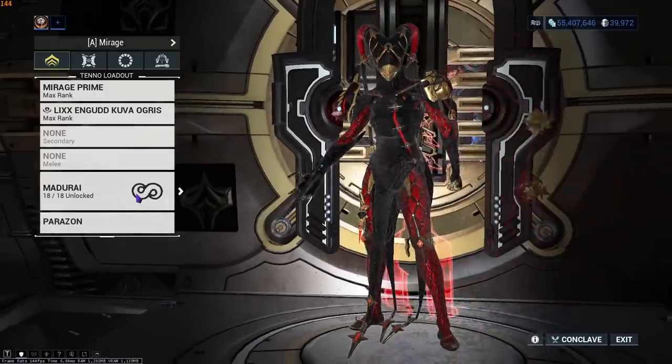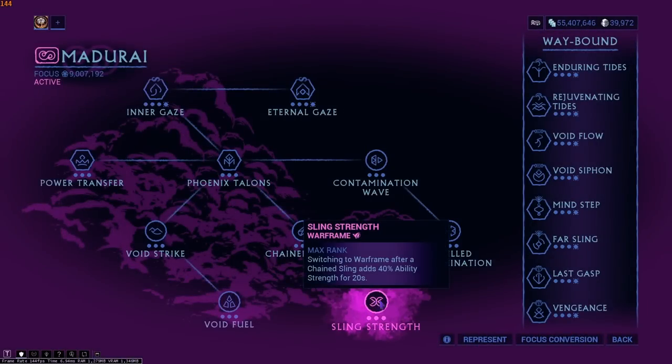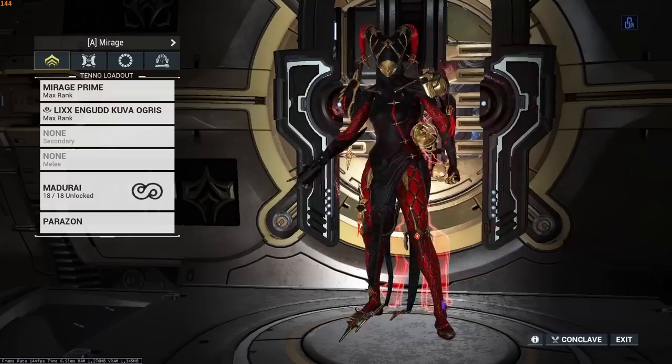With Mirage, we are using Madurai for the Sling Strength and cast speed. That's about it, really. Let's take a look at what that looks like in an Arbitration squad.